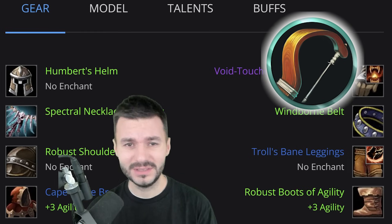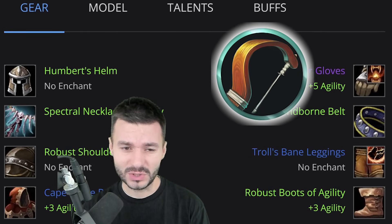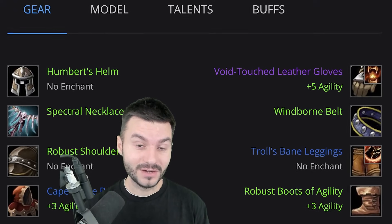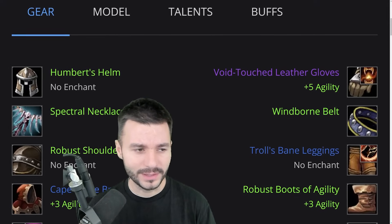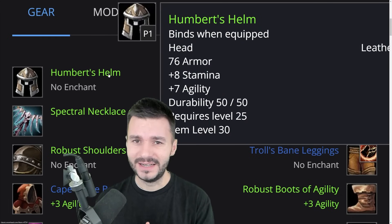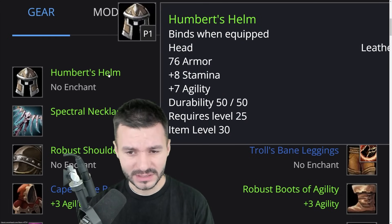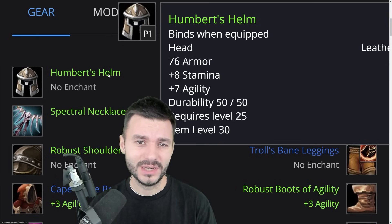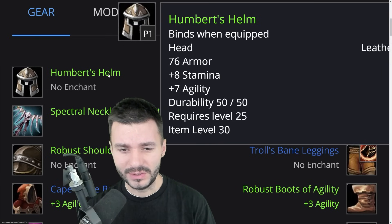Hunter had some recent changes in the rune models — we're going to talk about them soon. But let's get into potentially the best in slot gear for the level 25 cap in Season 1. Starting off, we have Humbert's Helm, which drops in Hillsbrad Foothills. It's going to be a hard farm, but Hunter is going to benefit a lot from Agility, and I'll talk about that very soon.